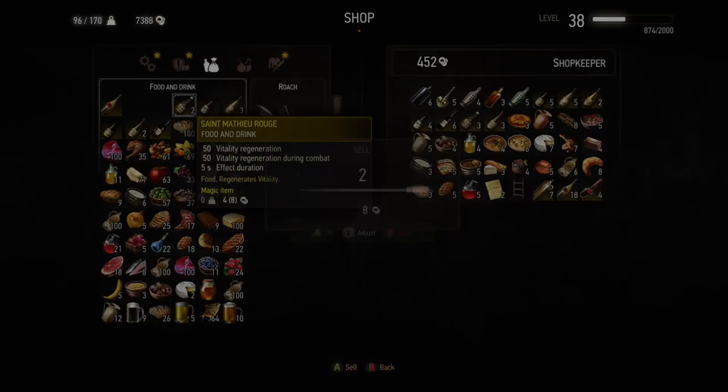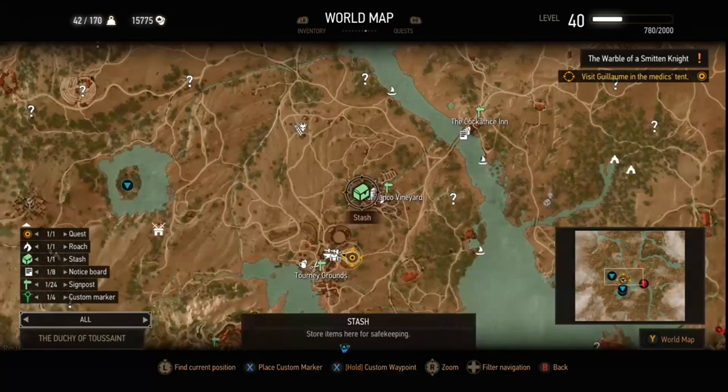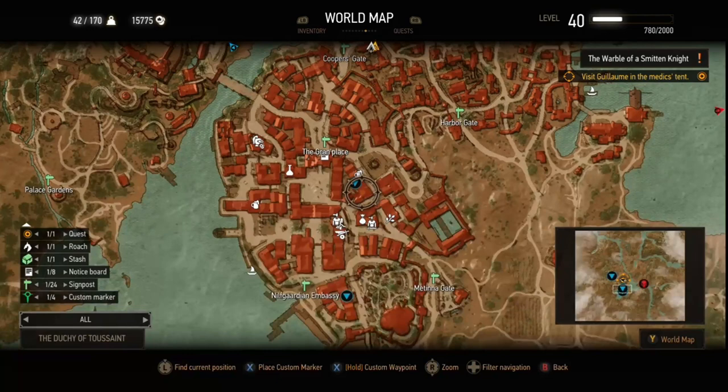There's also a merchant at the tourney grounds, and one on the square near the Great Balls of Granite quest and the statue of Reginald. These are the things we've got to upgrade — Corvo Bianco costs 14k in total and gets some extremely useful things like the ability to convert mutagens. The merchant near the Reginald statue also gives really good prices for selling junk items.